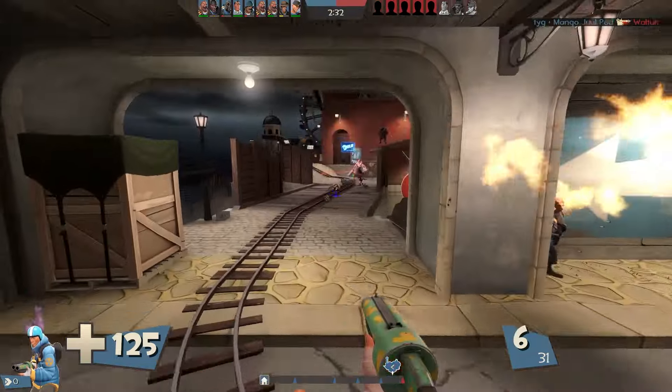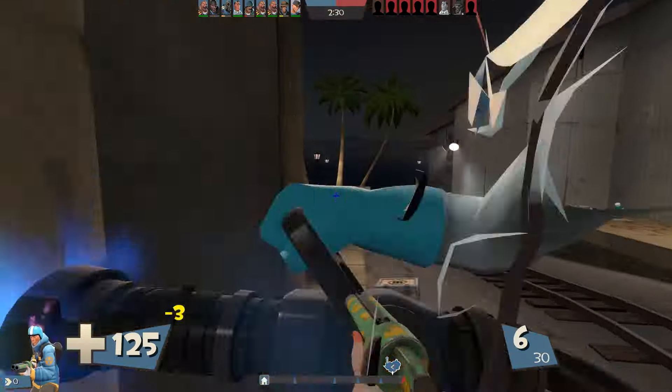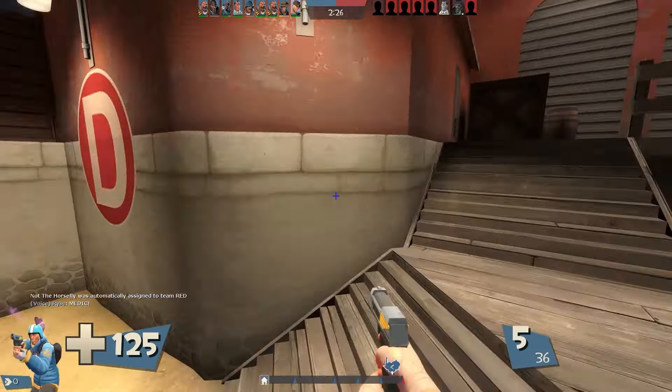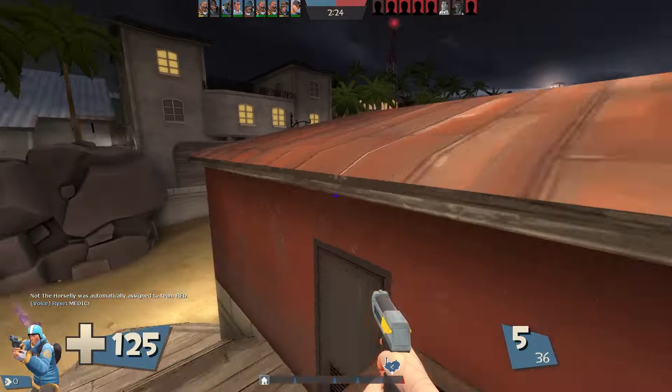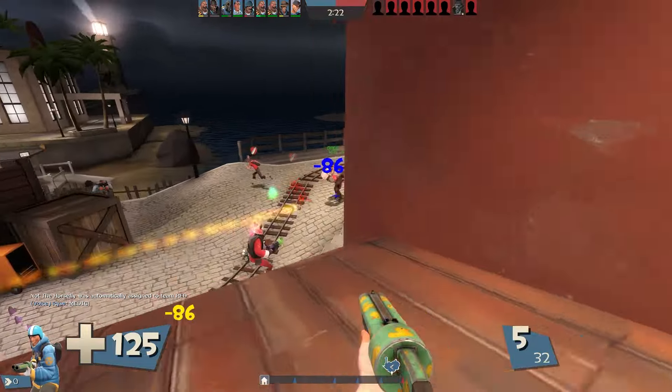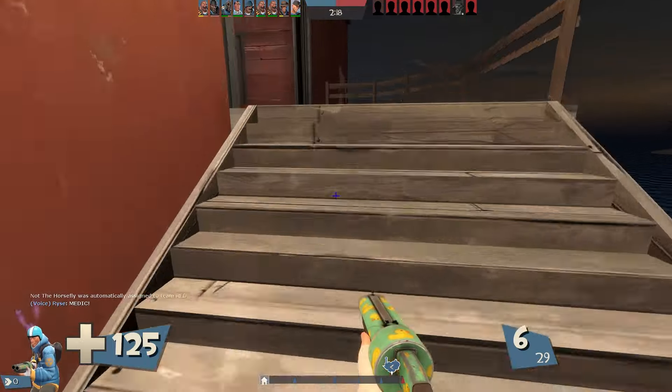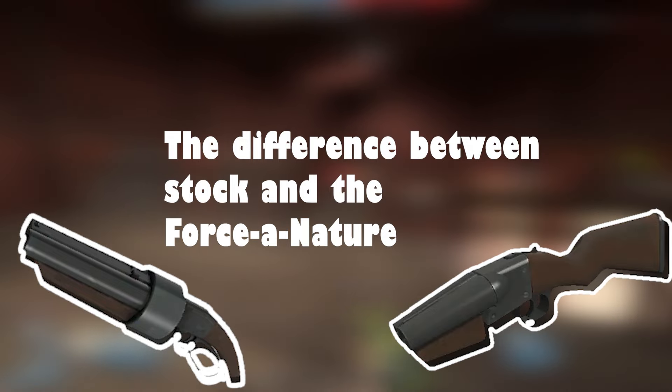Hey guys, welcome back. Today I was playing on some Hightower servers and noticed some newer scouts playing the game, and since it was Hightower, they're using the Force of Nature, which brought an amazing idea to my mind. Since I have some friends that are really new to the game, they always ask if the Force of Nature is better than the stock scattergun, so in today's video, why don't we go ahead and talk about the difference between these two and see which one's better.